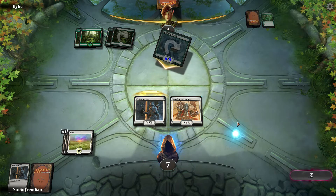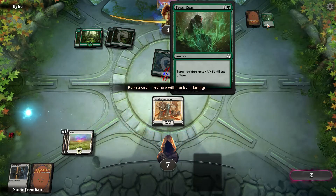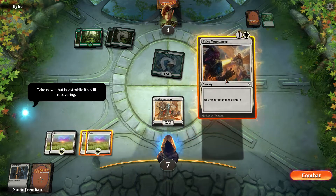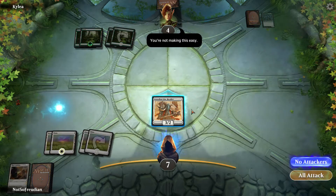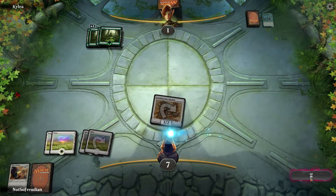Since he doesn't have trample, he just wastes all the damage on that. Oh, it's a sorcery — no wonder. Yeah, that's a terrible card. Giant Growth is an instant for one mana. So now I take vengeance on that. That's a very black card; I don't know why it's in white.